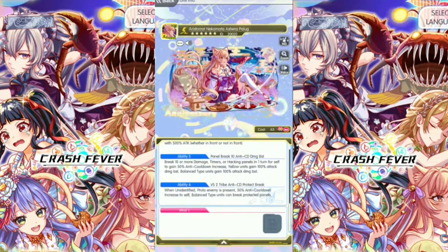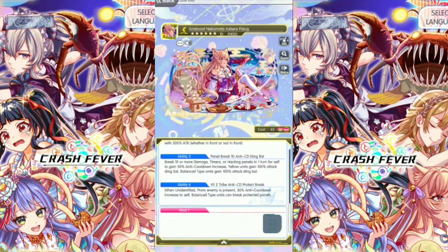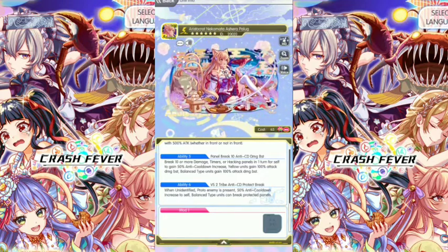M36: When Unidentified Prototype Enemy is Present, 50% Anti-Cooldown Increases to Self. Balanced Type Units Can Break Protected Panel. When Unidentified Prototype Enemy is Present.